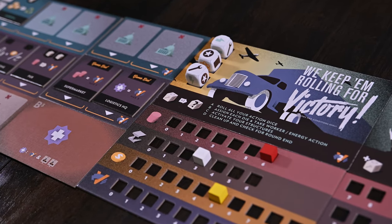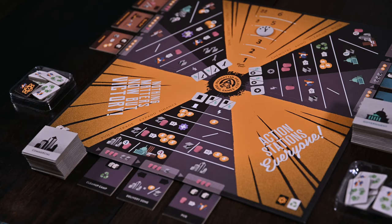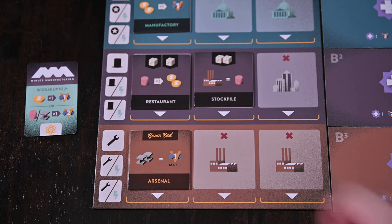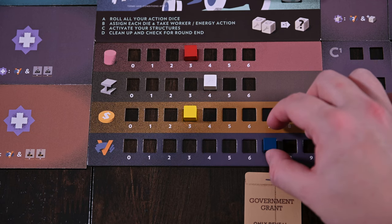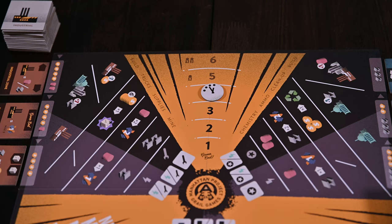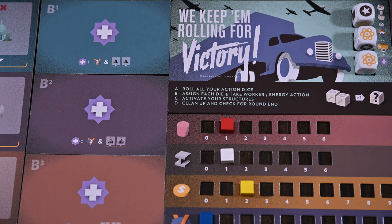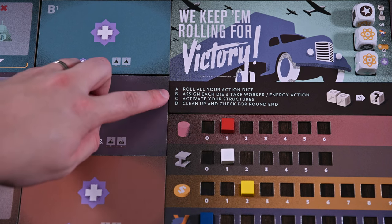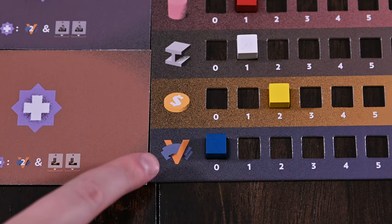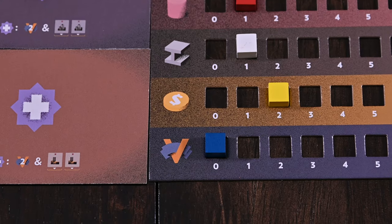In War Machine, your goal is to grow and develop the largest military power in the world. You'll do this by deploying workers, building a production engine, and stockpiling supplies and victory points. The game is played in rounds determined by your player count — the more players, the less rounds. Each round consists of each player taking a turn. On your turn you'll perform the following: roll action dice, take global actions, activate structures, and clean up. Once the last round is over, the player with the most victory points wins.